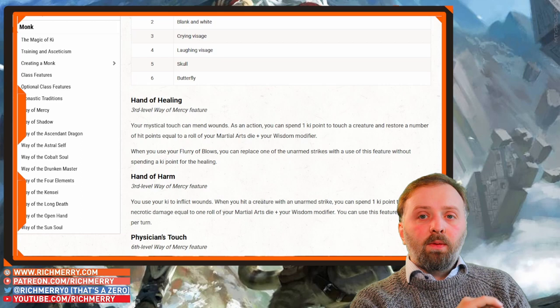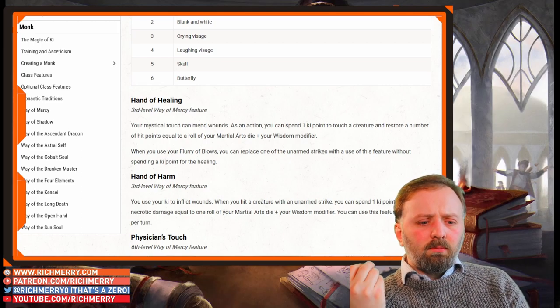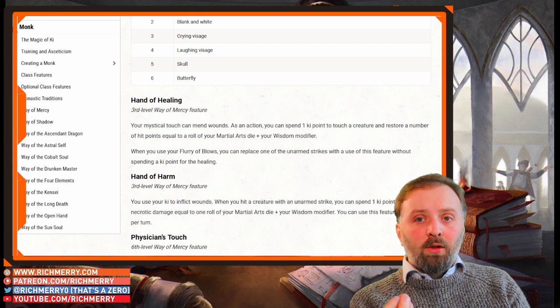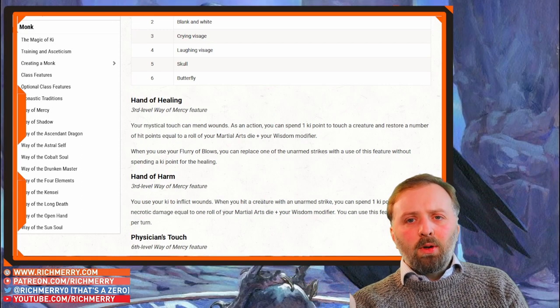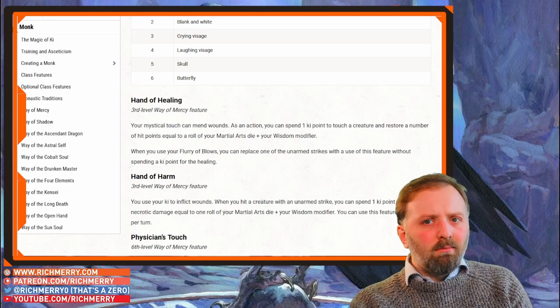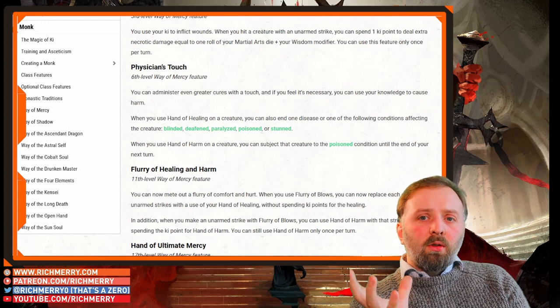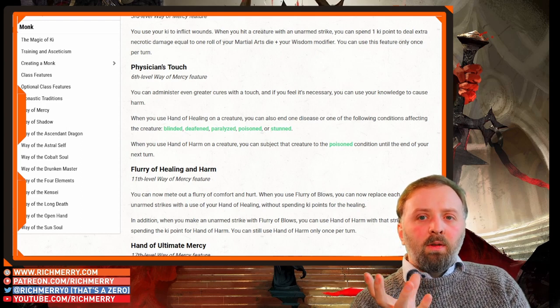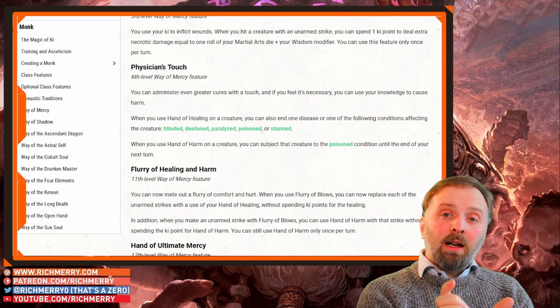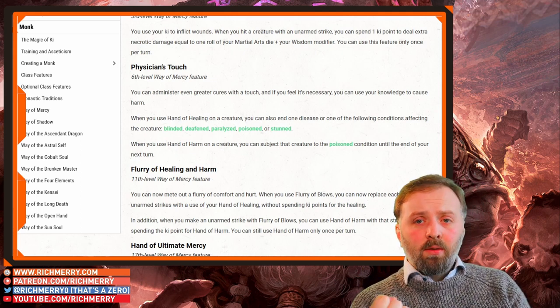At level 3, you can start healing people up in mid-combat — that's the essential part. Life Clerics are good at healing in or out of combat, but essentially, when you're in combat and someone is knocked down, you need someone to take them up to more than 0 hit points. As long as you're at 1 or above, you can attack. I wouldn't call this the main support of the group, but if you have this in addition to another character that can heal, it can really add a lot of resilience to your party.